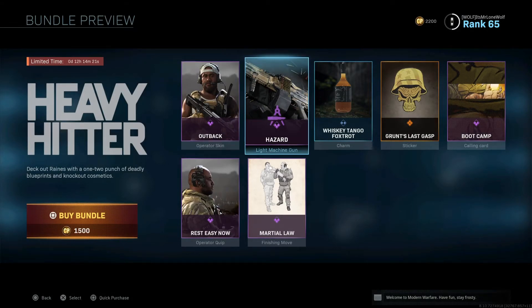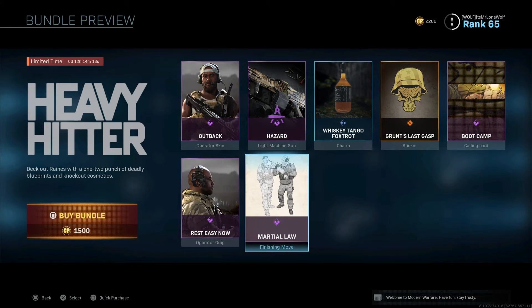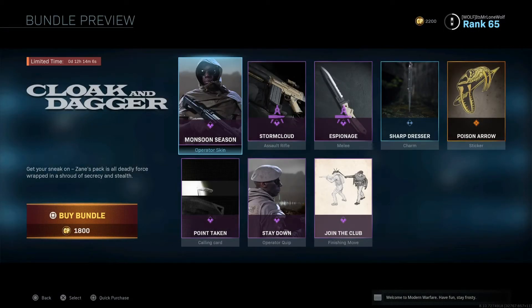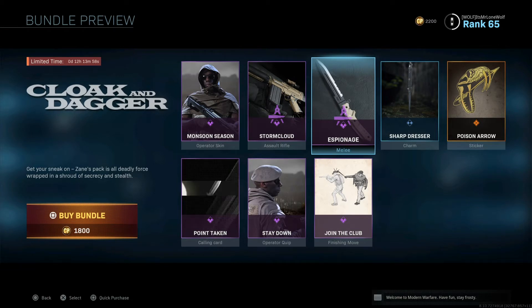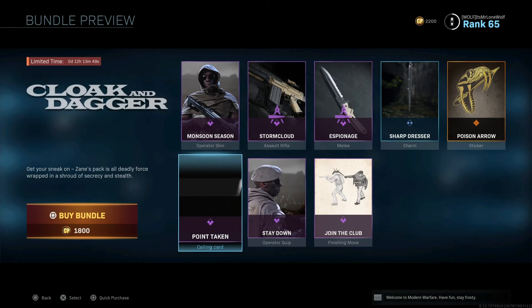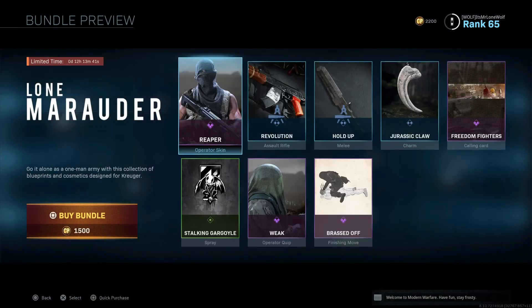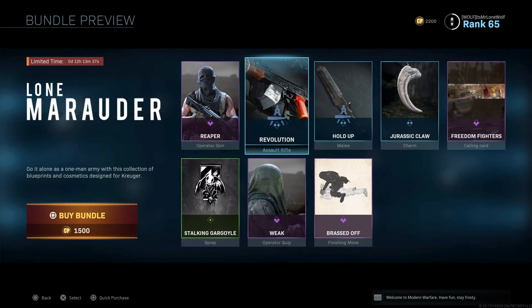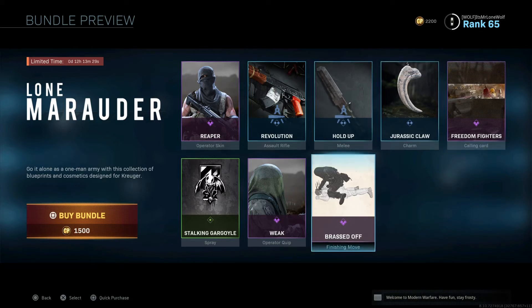Along to the next one - another 1,500. You get an operator suit, a light machine gun blueprint, some charms and stickers, and a saying and finishing move. But again, it's 1,500 points. Another one at 1,800 points - operator suit that looks pretty cool, he's in a hood. You get a blueprint and a different knife that looks pretty cool, but it's only a different camo knife really, and then you get a saying and a finishing move. That's 1,800 COD points. The last one on this one, Lone Marauder - you get a Reaper operator skin with a balaclava that looks pretty cool, a blueprint for the AK, a slightly different-looking knife, some charms and a finishing move. Cool, but 1,500 COD points - way too dear. Should be more like 200 or 300.